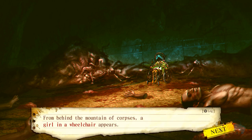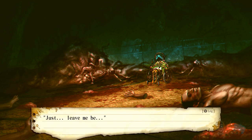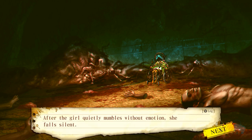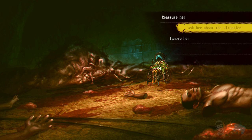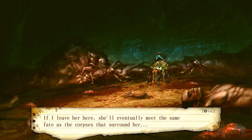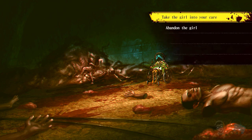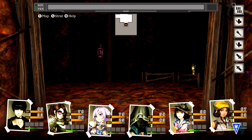A girl in a wheelchair appears — her face is covered by a hood with bandages over her eyes. 'Just leave me be. I don't want anyone else dying. Just leave me alone.' After quietly mumbling without emotion, she falls silent. Ask about the situation — she stays silent. Maybe her mind is in shock. If I leave her here she'll meet the same fate. Take her into care — abandoned? I'll take her. I get behind the girl and grip the handles. I seriously doubt you can progress the story by abandoning.